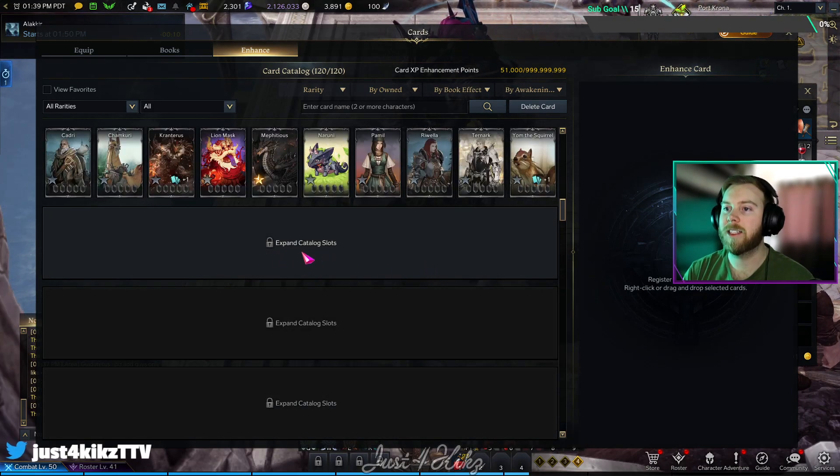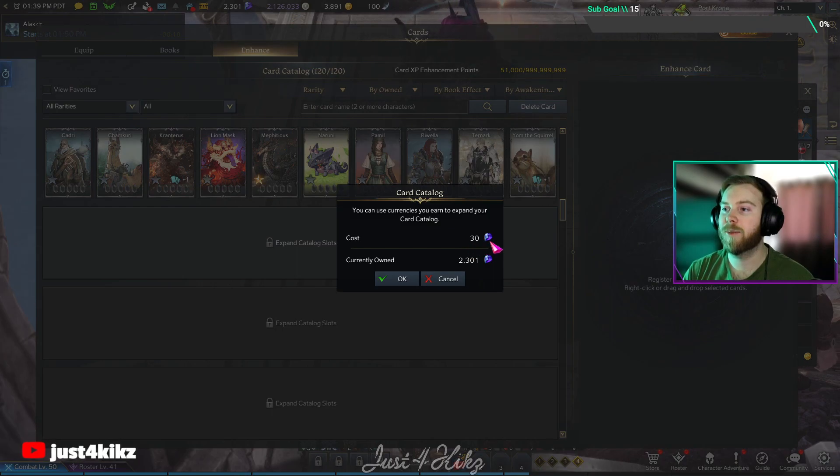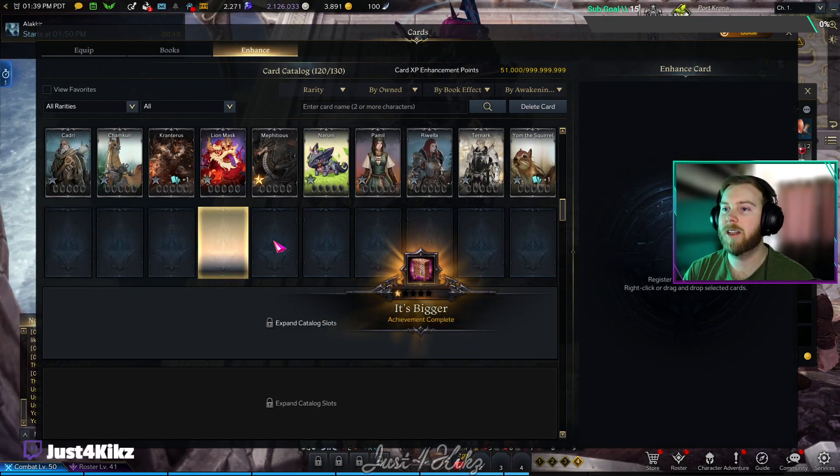You're going to expand the catalog slots. It does cost these purple gems, which you can buy in the shop. So I'm going to go ahead and purchase them now.